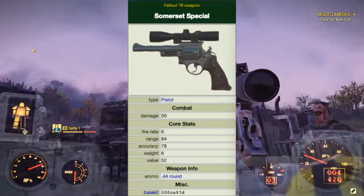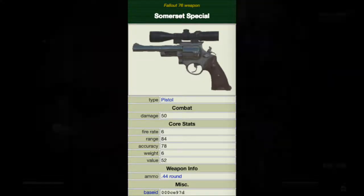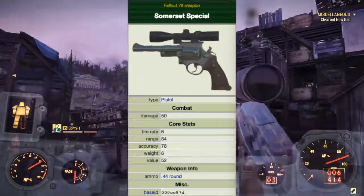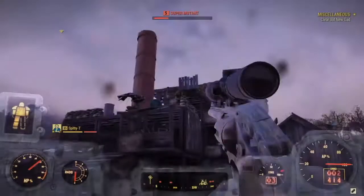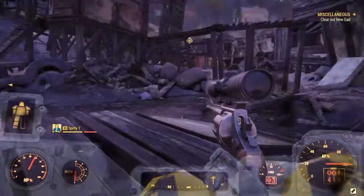It has a damage of 50, fire rate of 6, a range of 84, accuracy of 78, weight of 6, and value of 52 caps. The clip holds 6 rounds. This weapon is a quest reward for Final Departure. As a quest reward, this pistol can drop at a much lower level than most .44 pistols. However, it is able to scale up to level 45 depending on your character's level when completing the quest.